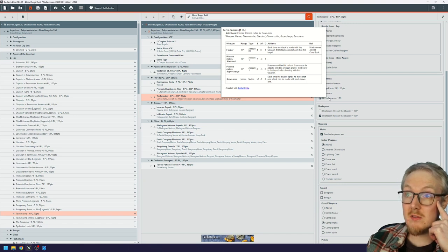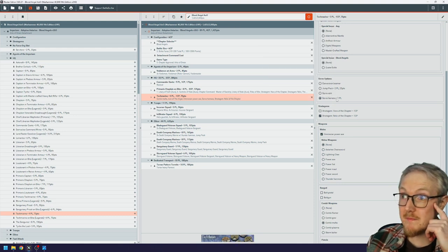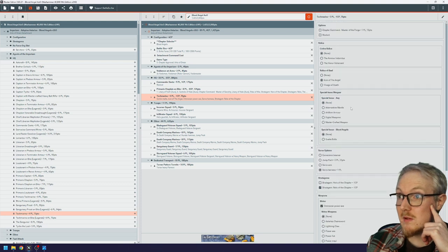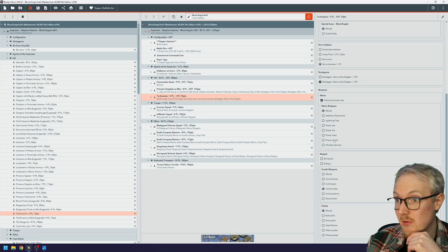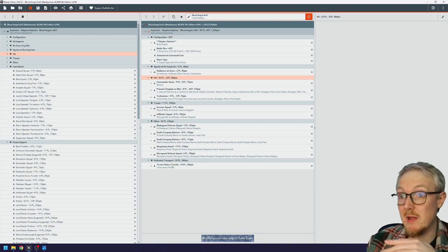The Servo Harness also includes a servo arm — basically a Thunder Hammer attack without the minus one to hit since the Techmarine hits on threes — and another flamer. I believe the Techmarine is allowed both the servo arm and servo harness, though BattleScribe may not have that picked up yet. BattleScribe isn't always 100% accurate so just double-check that. We're sitting at 1,425 points.